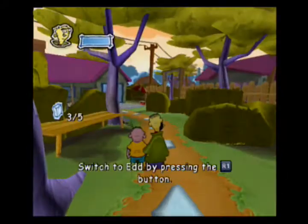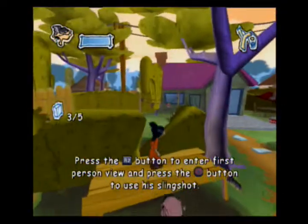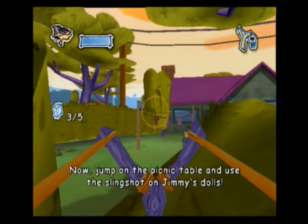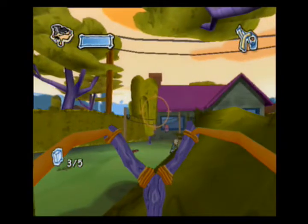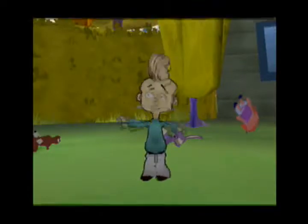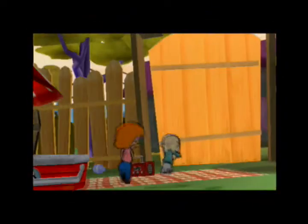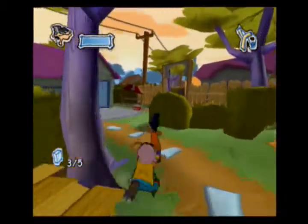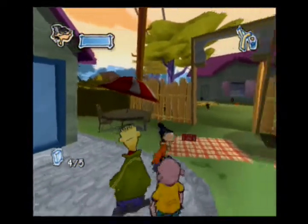This part is basically here to introduce us to Double D's slingshot abilities. If we just hop onto this table and push R2, aim ever so slightly — aim a bit above is what you're gonna want. We just get above all three of these dolls here and hit all three. Four out of five — this is great.